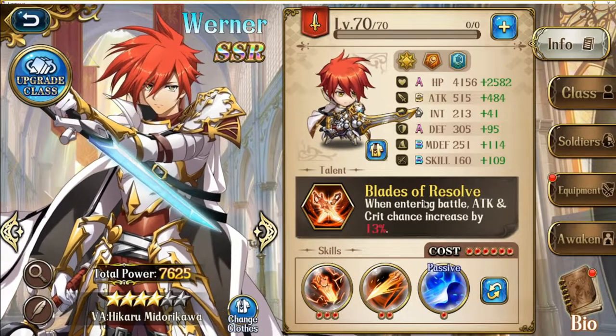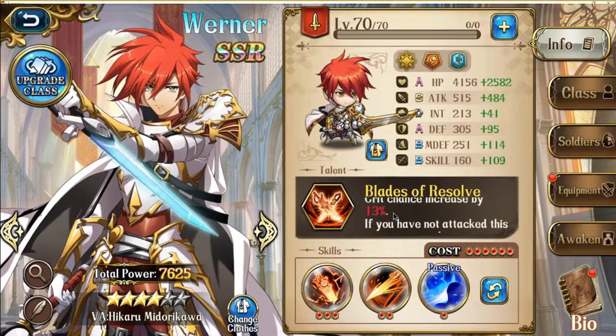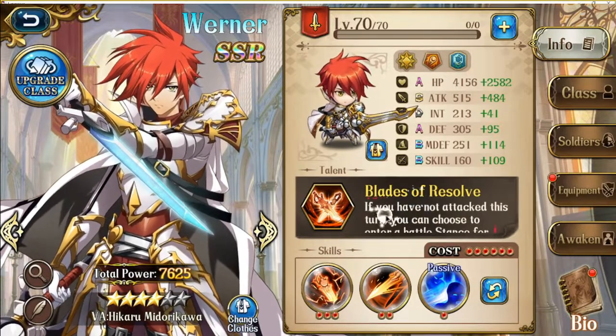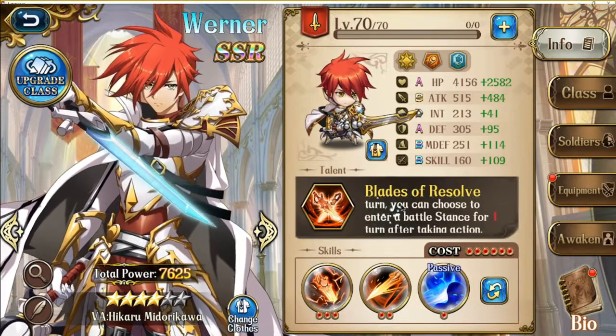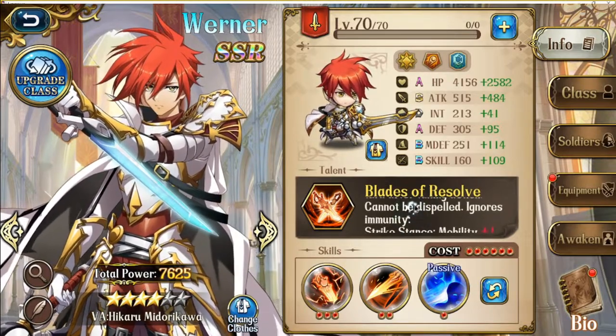To go through his talent: when entering battle, attack and crit chance increases by 20%, which is very basic for an assassin. If you have not attacked this turn, you can choose to enter a battle stance for 1 turn after taking action — cannot be dispelled, ignores immunity.